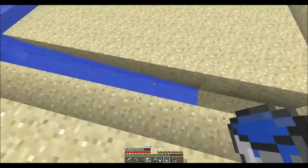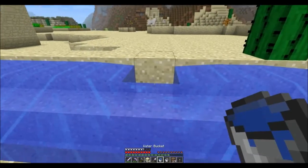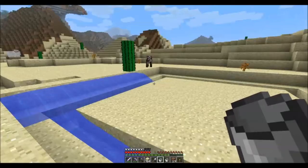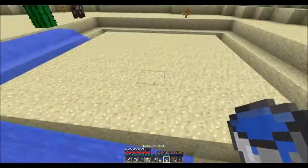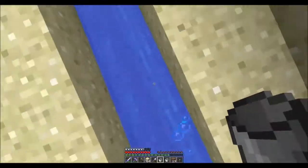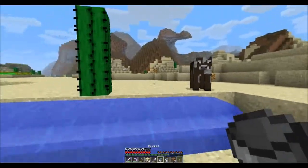Some of you may have figured out how this works already, some maybe not. Mobs aren't able to swim up flowing water. That's why I made the infinite spring — if we create this cage in the middle and put water around it, the mobs that end up in here can't get out unless we assist them in some way. So if we put all of our cows in here they'll be unable to get out because they can't swim up flowing water. It's a really ingenious design that I'm surprised I haven't seen in more places.